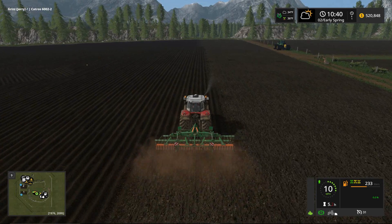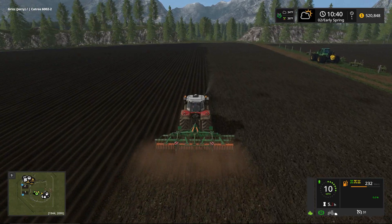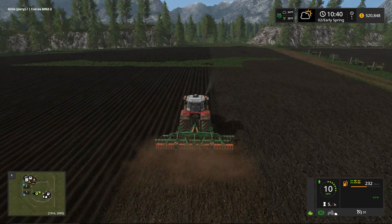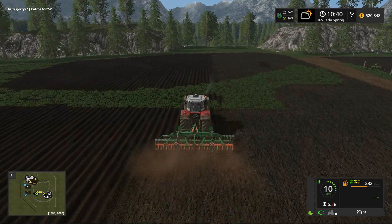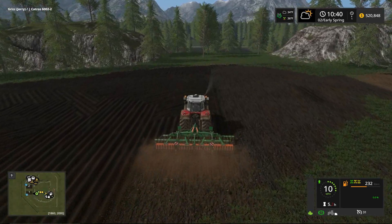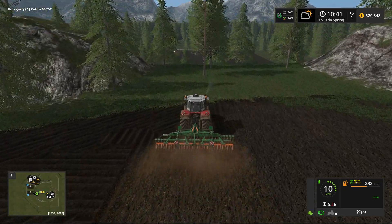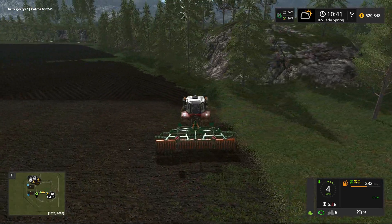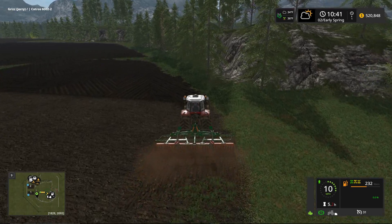We're now in the second game day of early spring — remember we're playing six game days per season. I had to go back and look at the tape because after finishing episode four, I was looking at the soil temperature and I thought it was warmer than what it's showing now. It's showing 36 degrees soil temperature. When I went back and looked at the older episode, I confirmed that was the case. I'm going to go ahead and do a headland around here just to make it a bit easier with these trees.